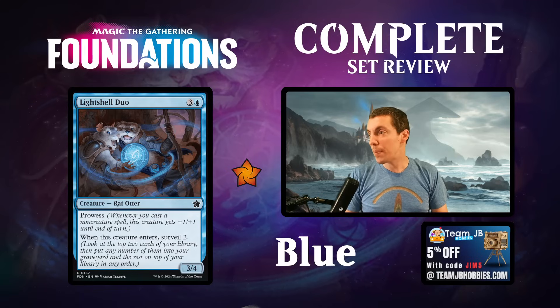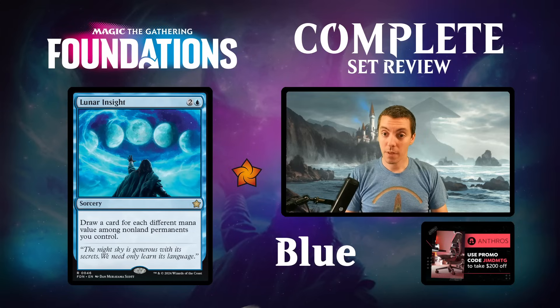Lightshell Duo returns - it was in the set two sets ago. Going to be a good draft common, not great but good, and unplayable in constructed.